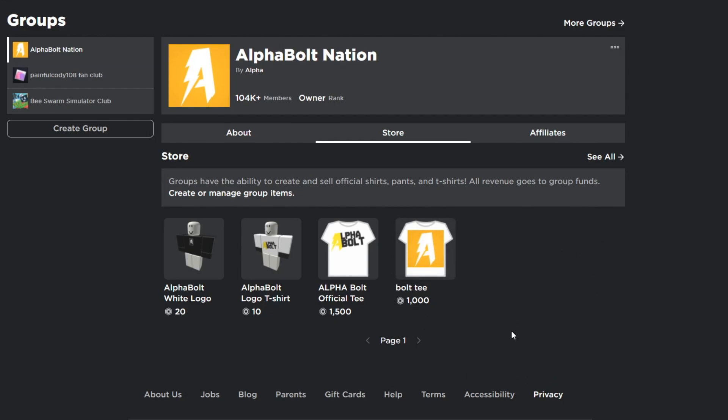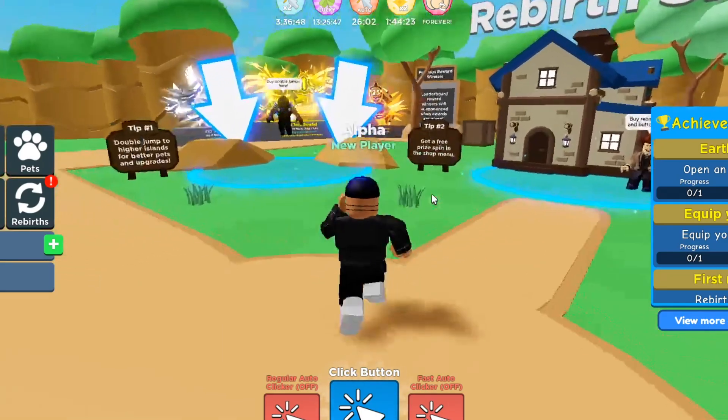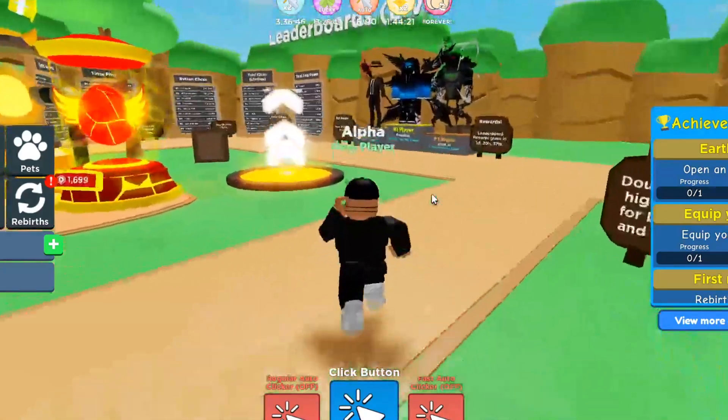In today's video we're inside Roblox Clicker Simulator, and I'm going to show you all the working codes as of today, March 30th, 2022. These are updated codes — Update 12.5 just came out today. There's a new April Fools event, a new limited-time April Fools pet, Twitter verification for 10% luck, and two times clicks for 24 hours.